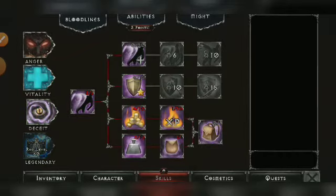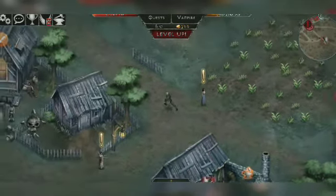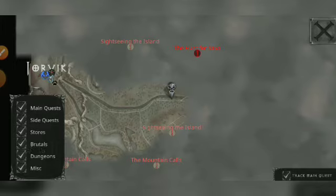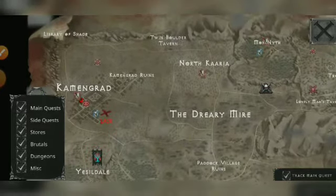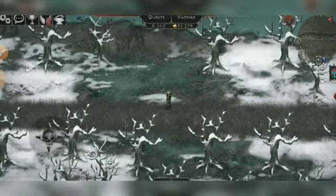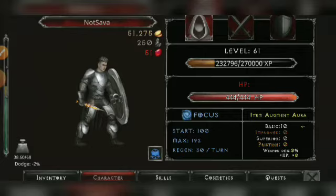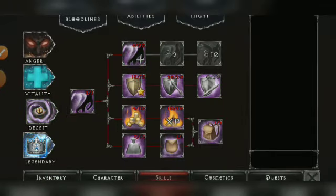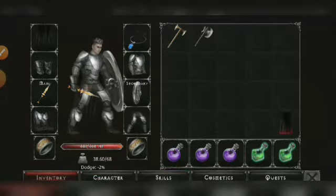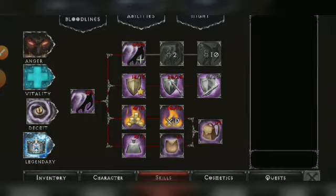For bloodlines, I'll explain them using my third account, which is an experimental account. This account has already finished the Witch Master and is on the second continent. It's level 61. Let's go through what you want to get in your bloodline per level-up from level 1 to 61.